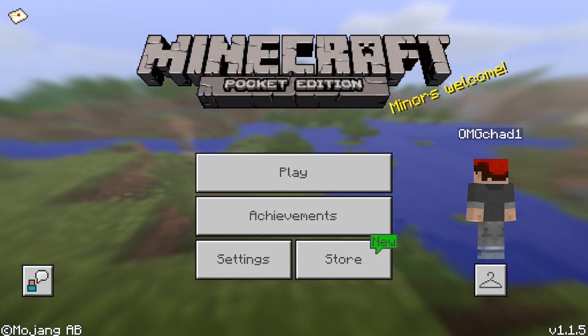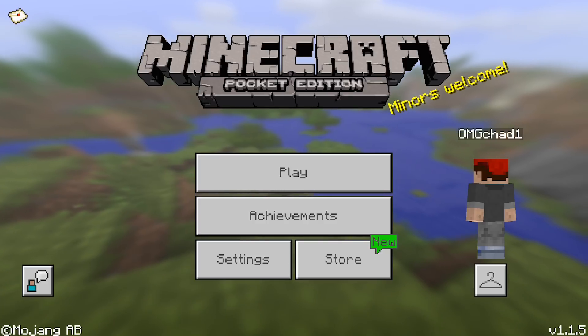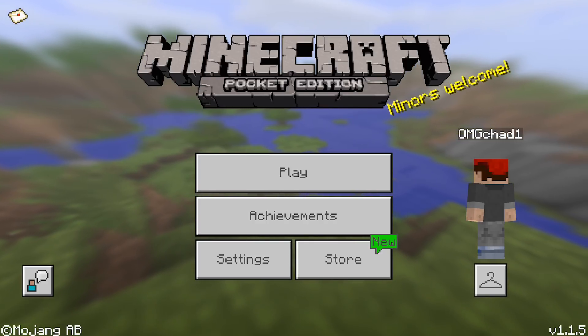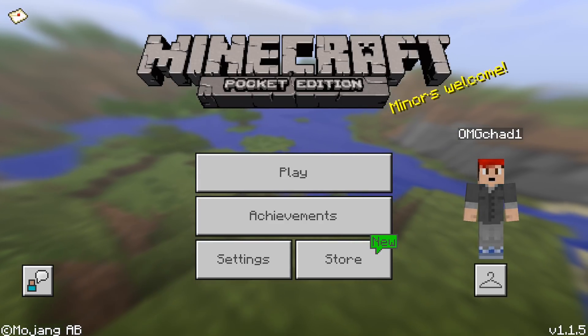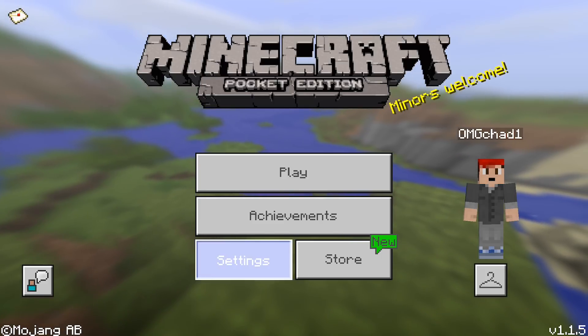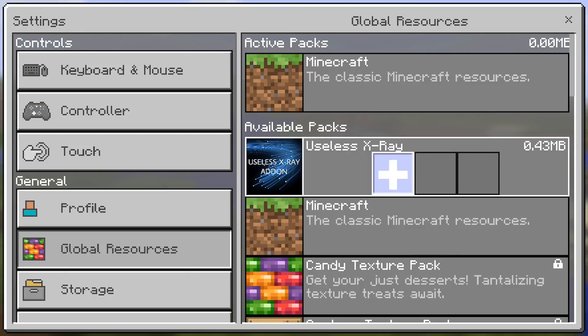First, what you're going to have to do is download the resource pack. It's very simple — follow the link in the description. Click on the .mcpack file, and if you're on iOS it just automatically opens, which is super great. It just opens up the app and now it's installed. Go over to your settings, then global resources, and you'll see the Useless X-Ray pack — go ahead and add that.